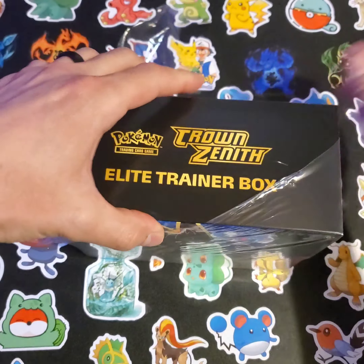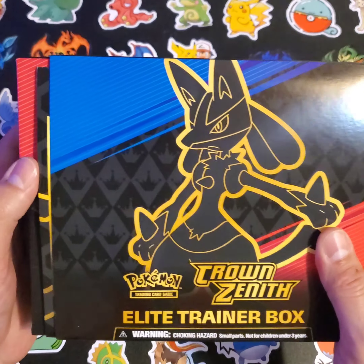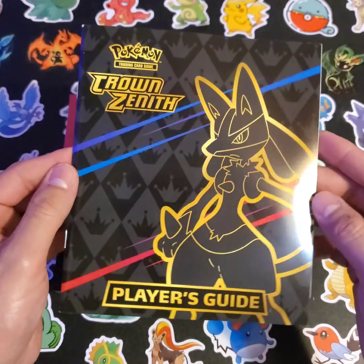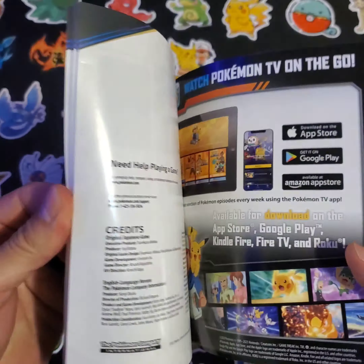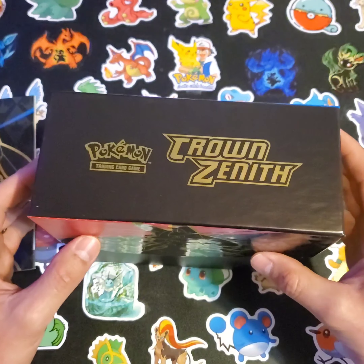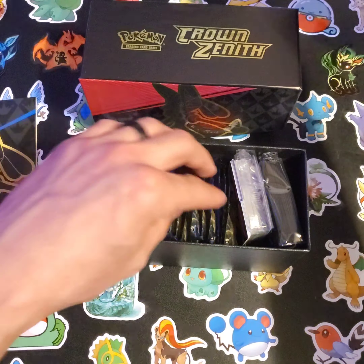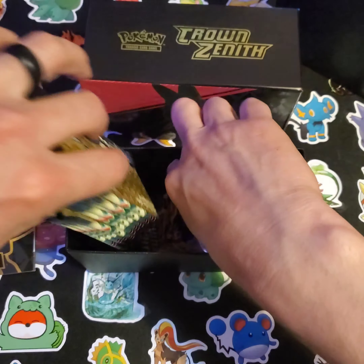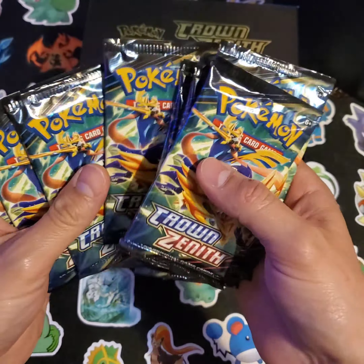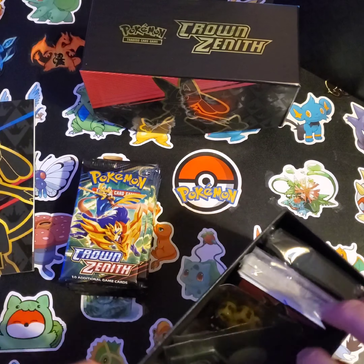I'm really excited - this set looks like it's a lot of fun with some pretty cool cards. Let's see what we can get. As usual, we got the player's guide in the ETB. One of these days I am going to learn how to play this game - it's got a lot going on all the time, so it's a little difficult. We got one, two, three, four, five, six, seven, eight, nine, and ten packs of Crown Zenith and we're gonna crack those open and see what happens.